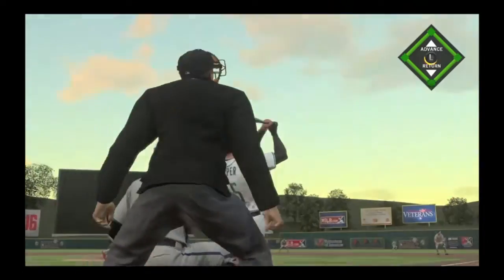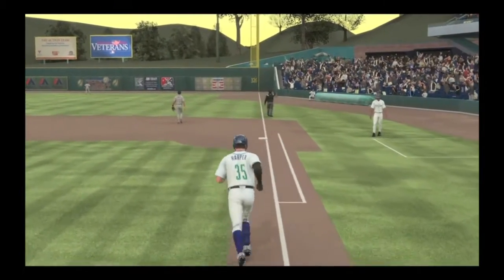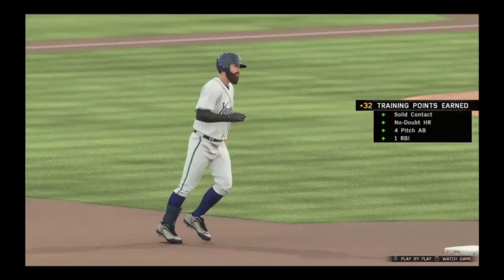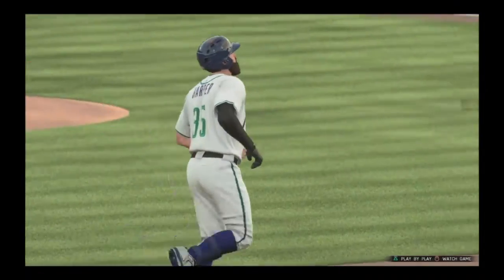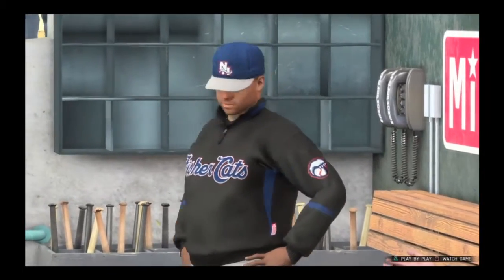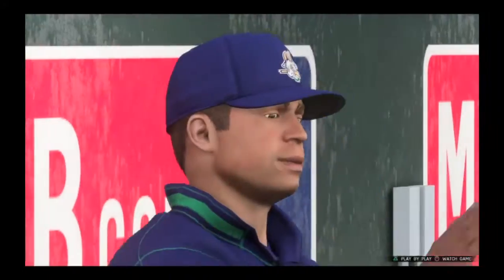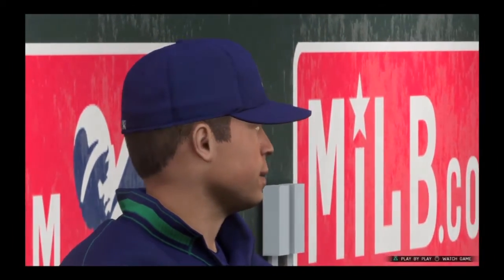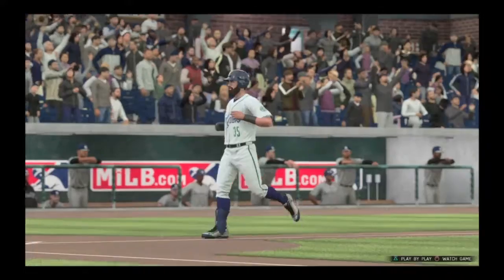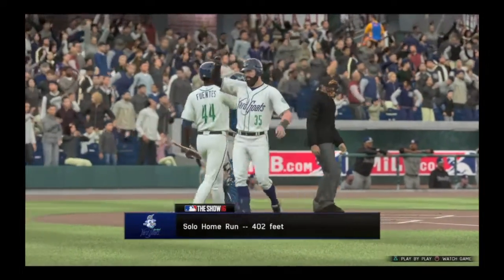The next game he gets a nice pitch and hammers it for a no-doubt home run inside the foul pole. The other team's not liking that as Harper just absolutely crushed it — no doubter. He rounds the bases and scores. 402 feet to right field, so pretty deep actually.